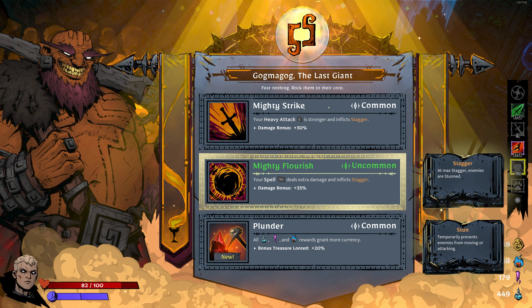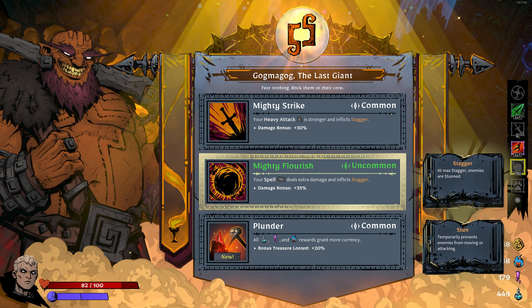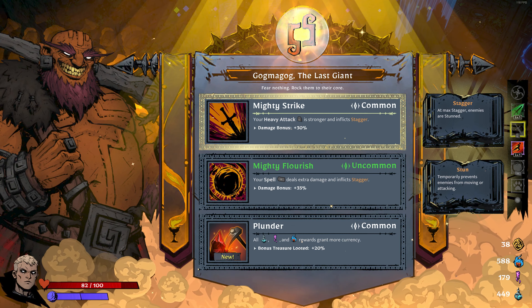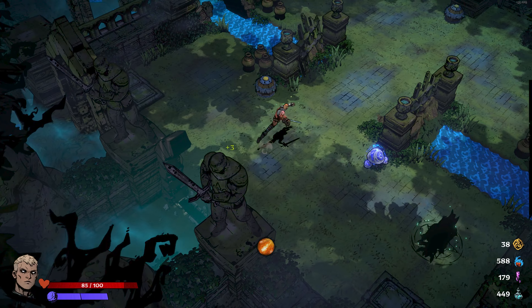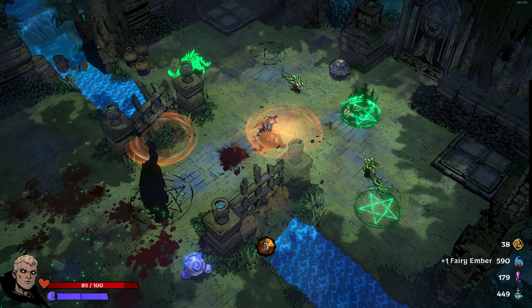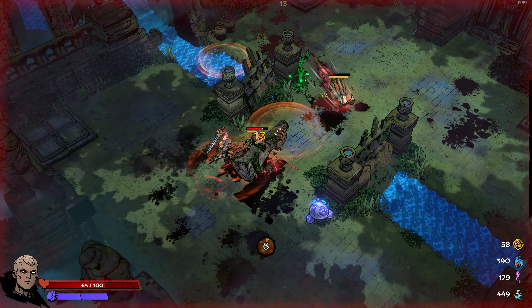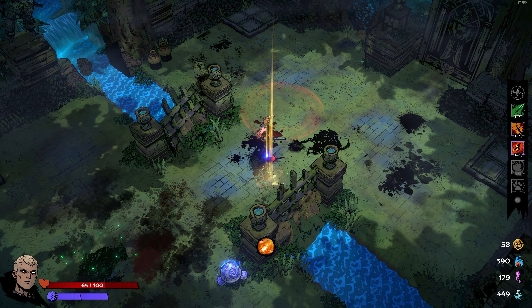My spell is the bomb — it gets a 35% damage bonus and would stagger. Stagger is something you want to build up. My heavy attack that spins and continues to hit doing more damage and also staggering — that could have some cool benefits. So if I start my heavy attack and build up stagger on all these enemies, I'm going to stun half of them, and the others will just walk into my spinning heavy attack. When I dash, I can stand next to somebody and cook them on fire while they're stunned.